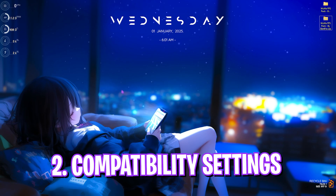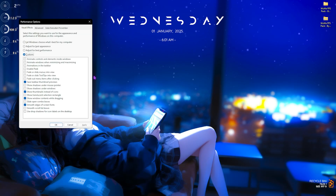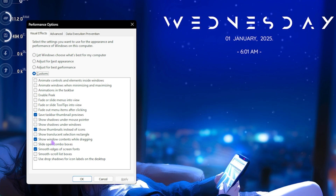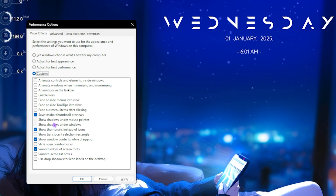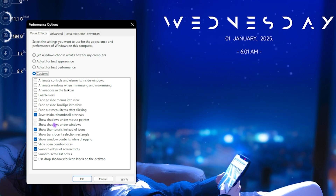Step number three is de-animating Windows. Search for 'Adjust the appearance and performance of Windows,' select Custom, and enable only these options: Save taskbar thumbnail previews, Show thumbnails instead of icons, Show window contents while dragging, and Smooth edges of screen fonts. Disable everything else. This maintains the basic Windows look while removing unnecessary animations that consume CPU and GPU resources.